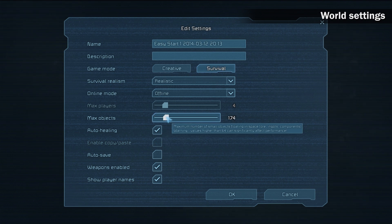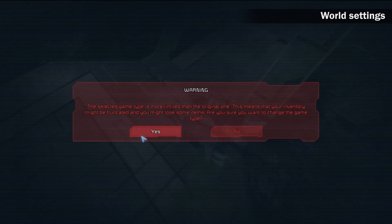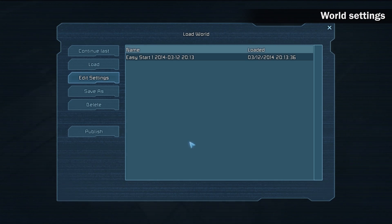In case you would like to make your own scenario, edit the world settings of your old world, or create a new world in creative mode, build all the structures, and when you are done, change the world settings to realistic mode.